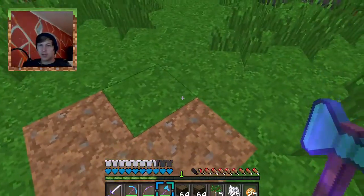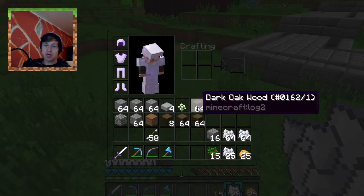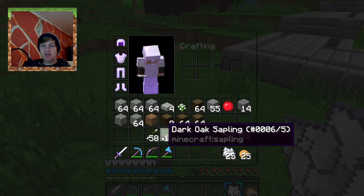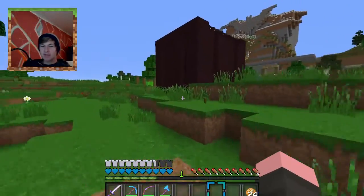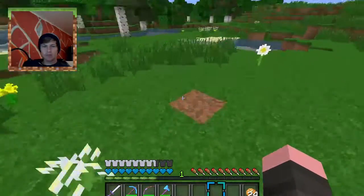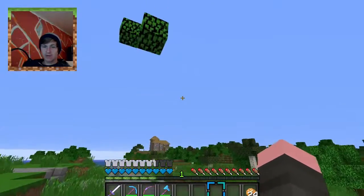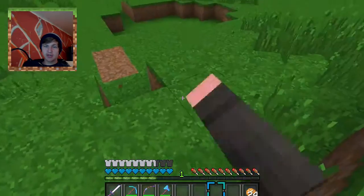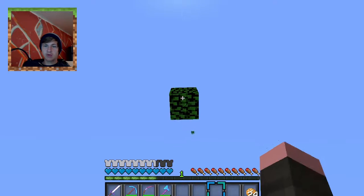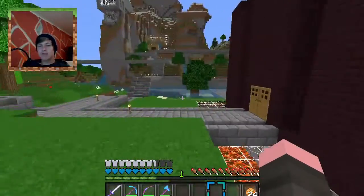After doing a bit of tree chopping, I managed to get 3 stacks and 8 blocks of dark oak, as well as 15 dark oak saplings and a little bit of bone meal to spare. I didn't know that dark oak doesn't grow from a single sapling — if you just put down one sapling, dark oak will not grow at all. You have to have four saplings in a two-by-two arrangement, otherwise it won't grow. I never knew about that, but now I do.